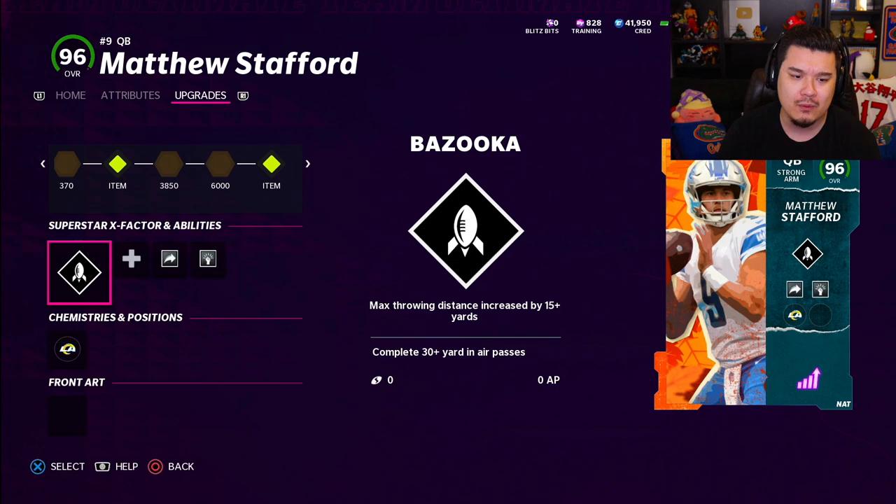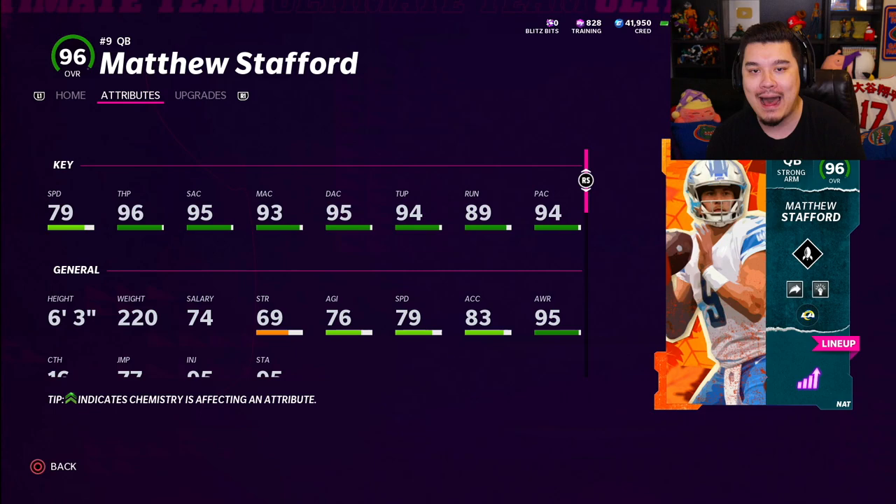He gets gunslinger, pass lead elite, but unfortunately no hot route master because he's not 99 overall. I'm hoping Matthew Stafford is good — he usually has a pretty good release, and we put gunslinger on him anyway so it shouldn't matter. Hopefully he balls out for us, get some bombs and big touchdowns.